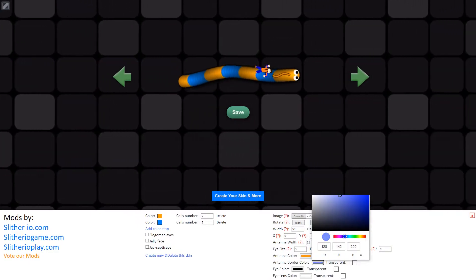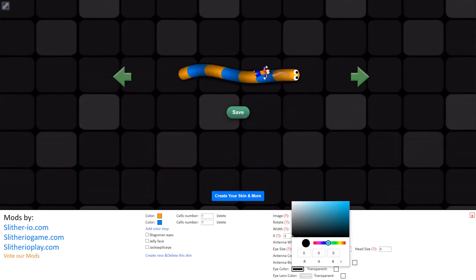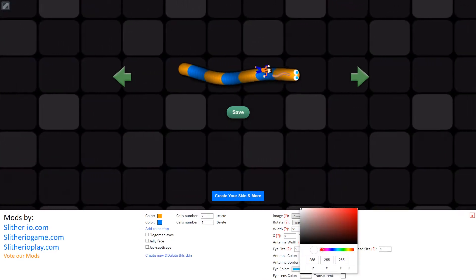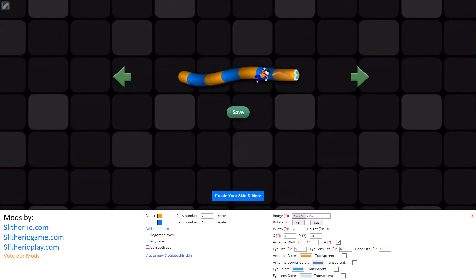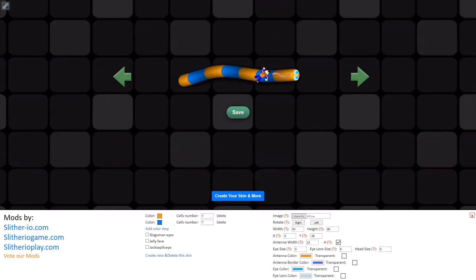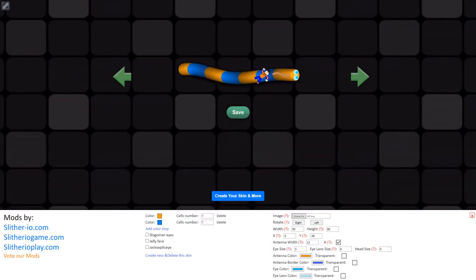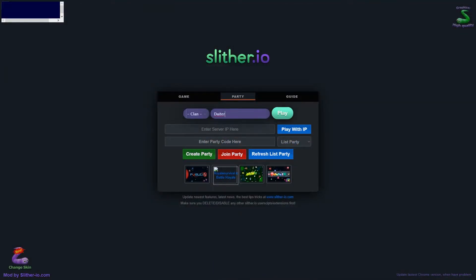I want blue for the antenna color, like that. Then eye color - I think maybe cyan. And eye lens color, like white cyan. Okay guys, now we've just changed our skin - look at this! Oh my god, my Minecraft skin is now in Slither.io. It's not the best thing in this mod, but it's really cool. We're going to save it and let's play Slither.io.